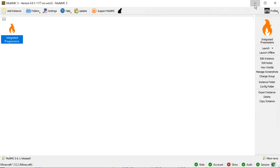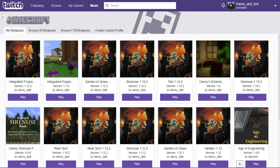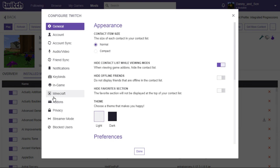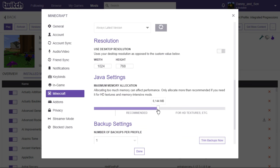That's it for MultiMC. In the Curse app you're going to want to do the same thing. So under Settings, go to Minecraft, and tell it that we want to give Minecraft about 6144 megabytes — somewhere in this range, probably closer to the higher end. You're going to want at least four gigabytes.